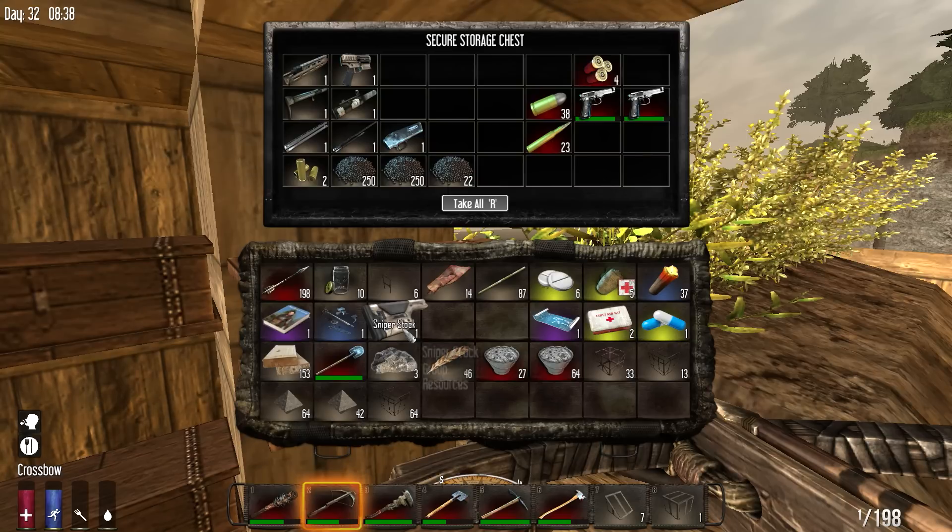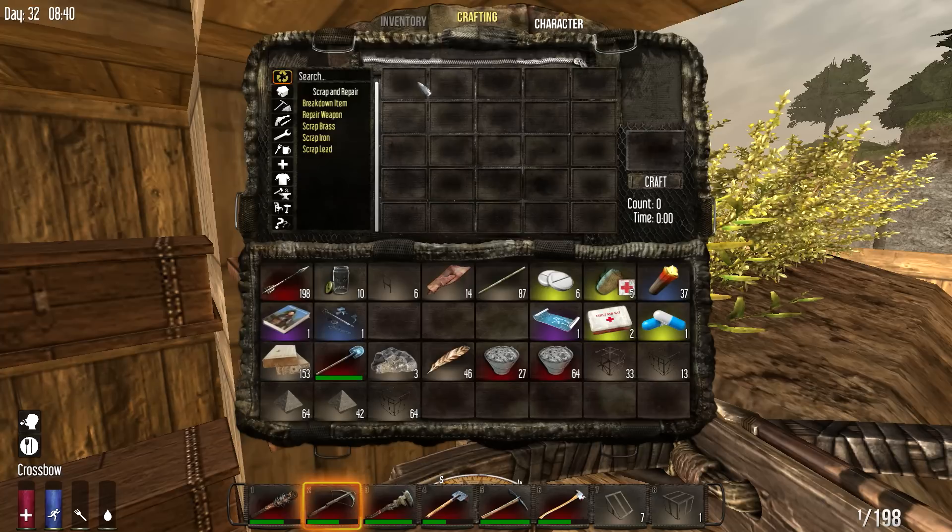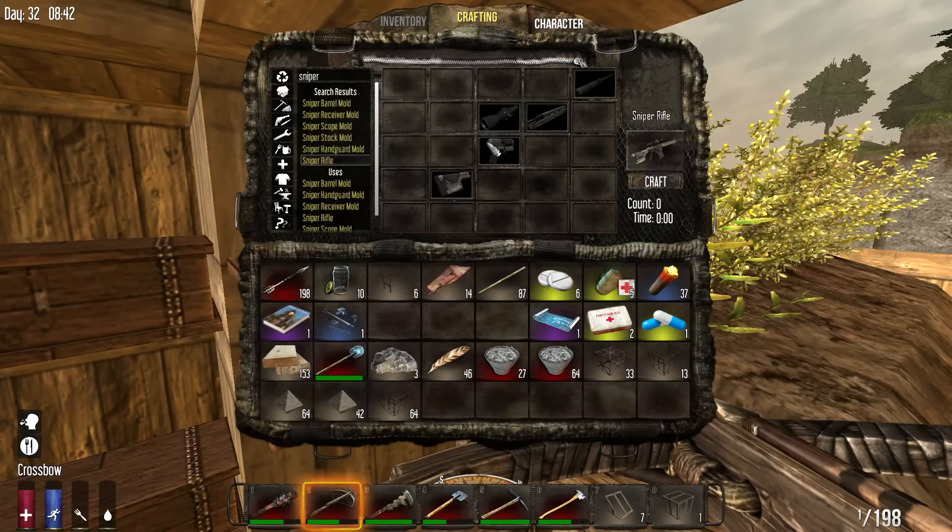I also think I have all the parts for a sniper rifle. Look - this wasn't even the airdrop: an SMG barrel and SMG stock. I also have a sniper stock, a sniper handguard, a sniper receiver, and a sniper stock. Looking at my crafting for the sniper rifle, I still need the sniper scope and a sniper barrel. I want to make molds of all these parts because the worst thing that can happen is you craft one, lose it when you die, and cannot make a new one.